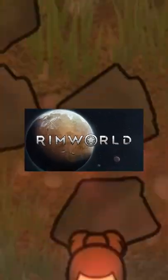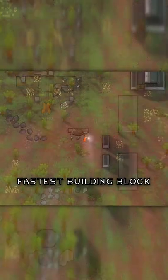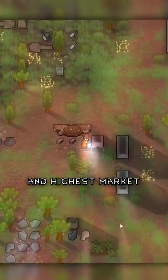What's the best stone type in Rimworld? Sandstone is the fastest building block and highest market value per unit, so it's good for selling clubs.